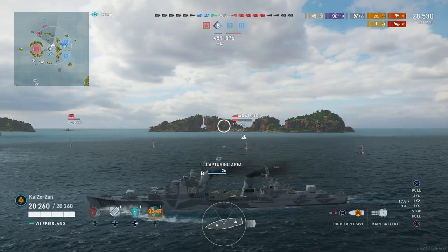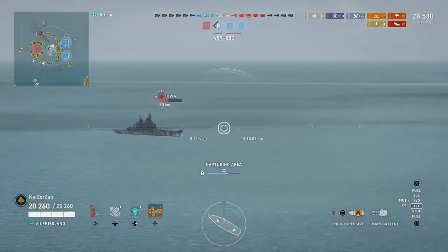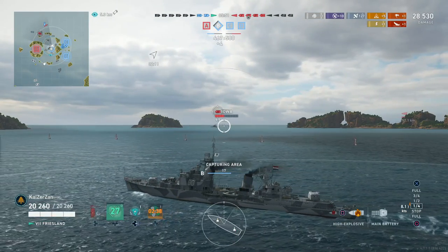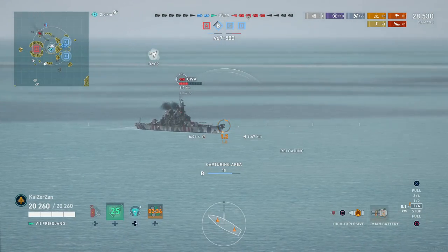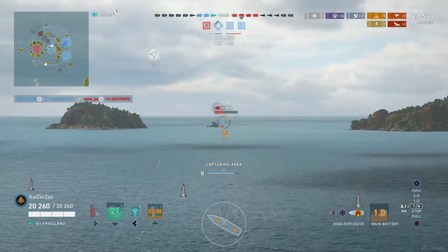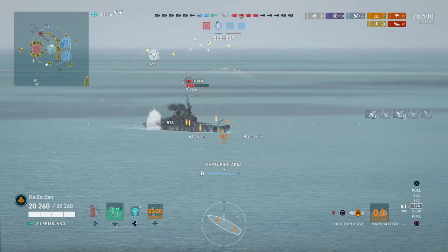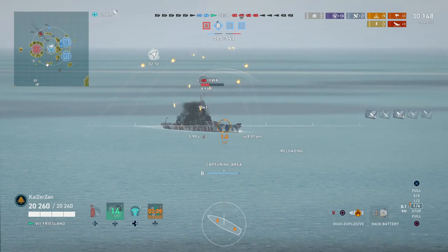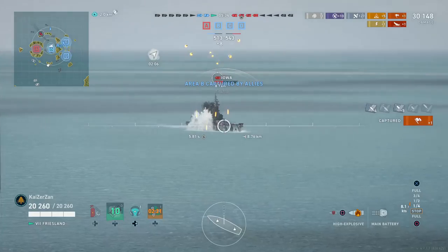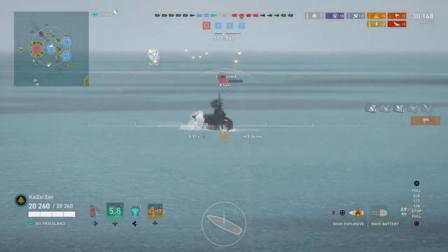I notice I'm 25 seconds away from capping, so I'm slowly creeping forward. I could drop a smoke here and farm the Iowa, but I'd rather get the cap and then push into Alpha. However, I saw a cruiser on the outside of Alpha on the minimap and I'm not sure where it is now, so I'd rather take my time, shoot some shots at the Iowa, incapacitate its AA guns, and potentially start a few fires.